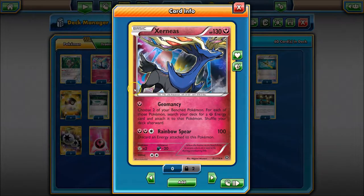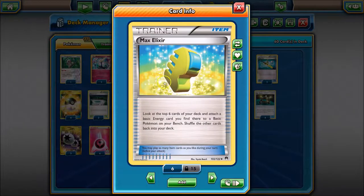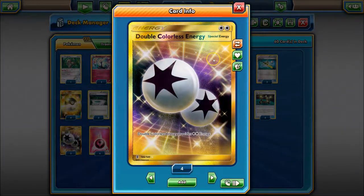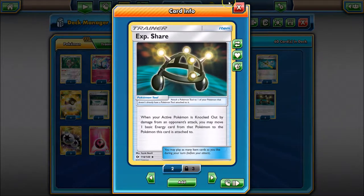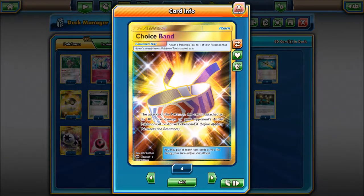We evolve from the basic Xerneas with Geomancy — choose two benched Pokemon and for each of them put a basic Fairy energy from the deck onto each of them, so we can accelerate energy that way. We can also accelerate energy with Max Elixir, and in a sense accelerate energy with DCE because it counts as two energies. Once we have all our energy in play we want to keep them in play, so we have four Exp Shares and three Choice Bands to boost our damage.